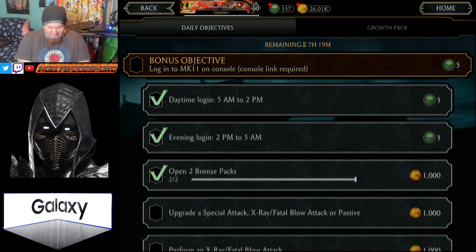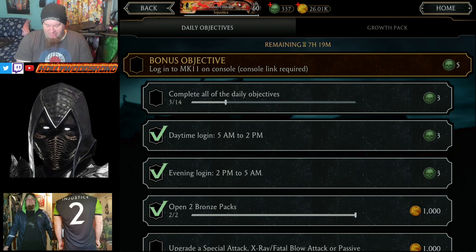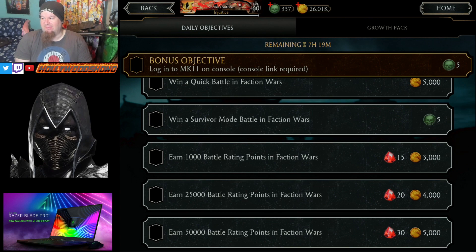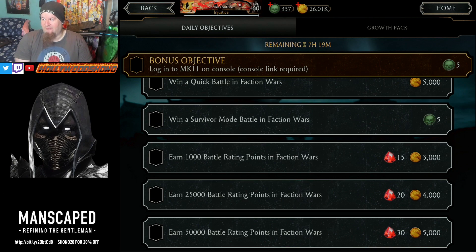Another thing that is super important every single day: make sure that you do your objectives. You have 21 souls available through all your objectives as long as you do them daily. For a brand new player, 50,000 battle rating in Faction Wars might not be as easy as it seems. However, once you get 50,000 battle rating, you're good for the entire season — I'm sure it's a glitch and it'll get fixed, but that is currently the way it works.